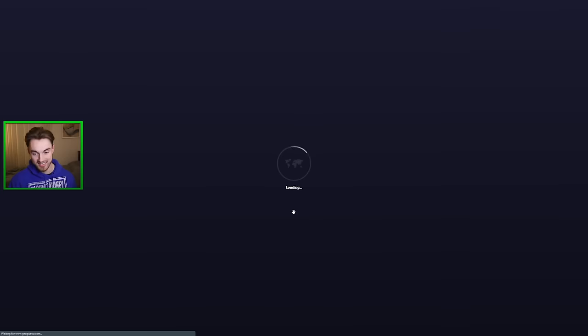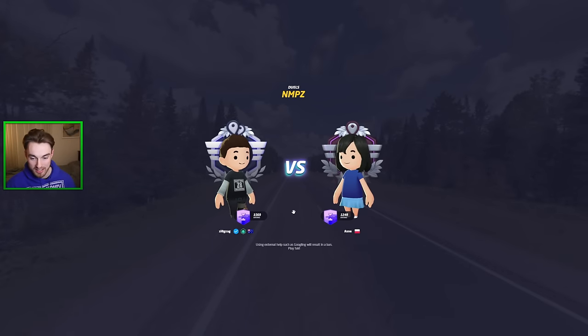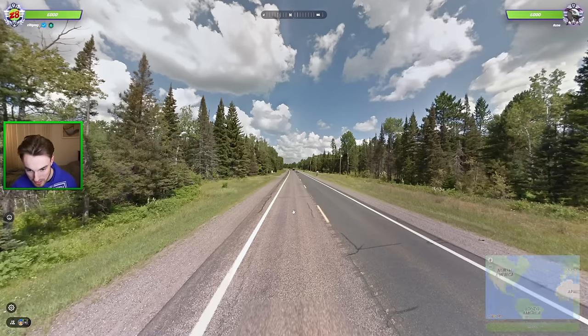We'll go again but I don't really like facing these opponents, to be honest. Let's hope we get a higher-rated opponent — 1.2k. I'm not really sure I'm happy about that either, but it's still at least a few points of rating on offer. The first one here — we got a red road. This is definitely not typical red road territory; it looks very far north.